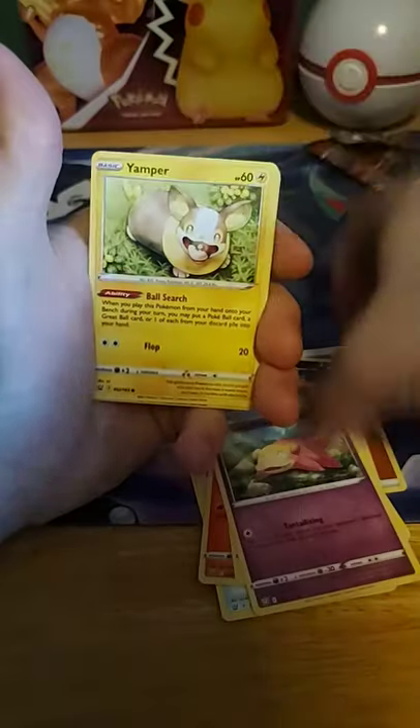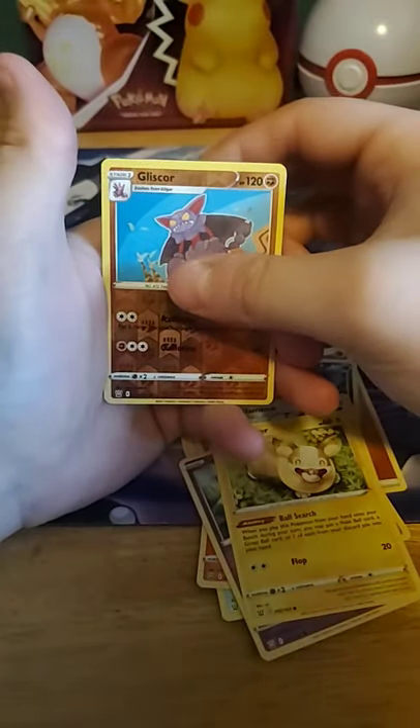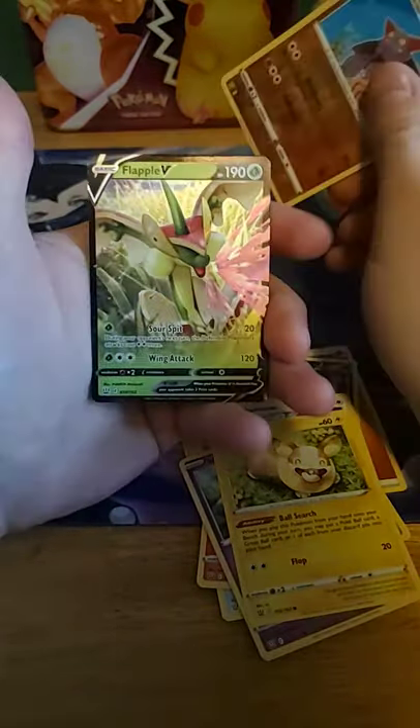Glameow, Galarian Slowpoke, Yamper, we got Gliscor Reverse Holographic, and our rare — Applin V.